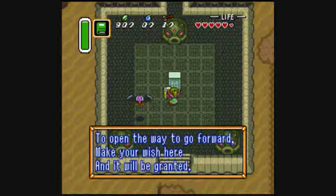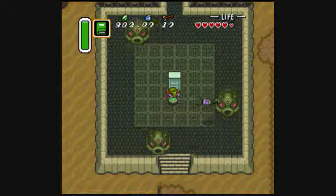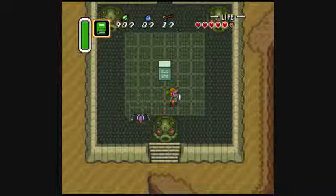To open the way to go forward, make a wish here and it will be granted. And I can see in the vulture wing — in the thing here.